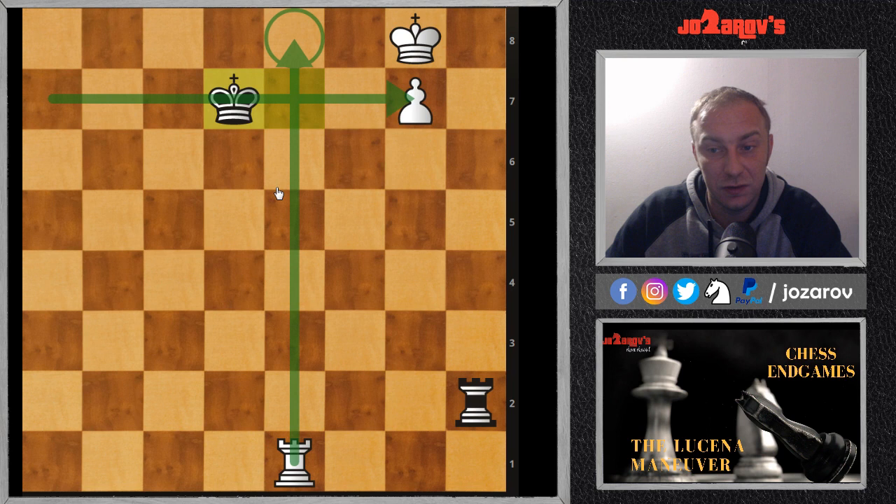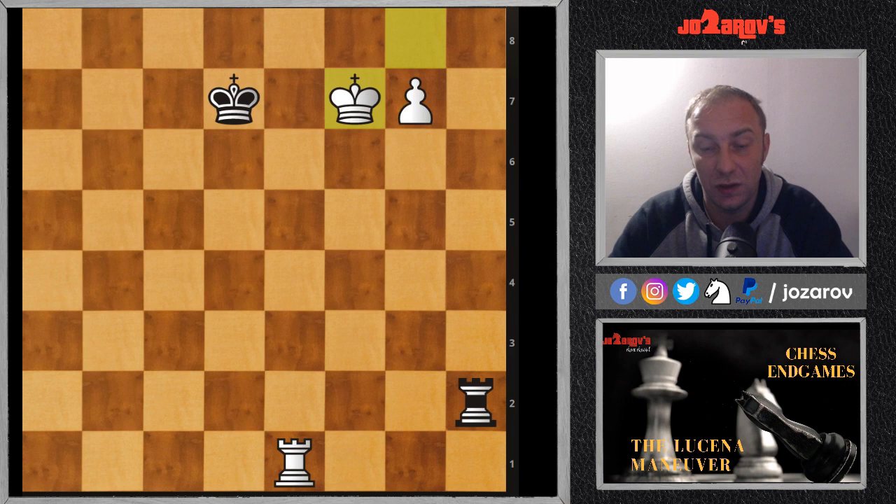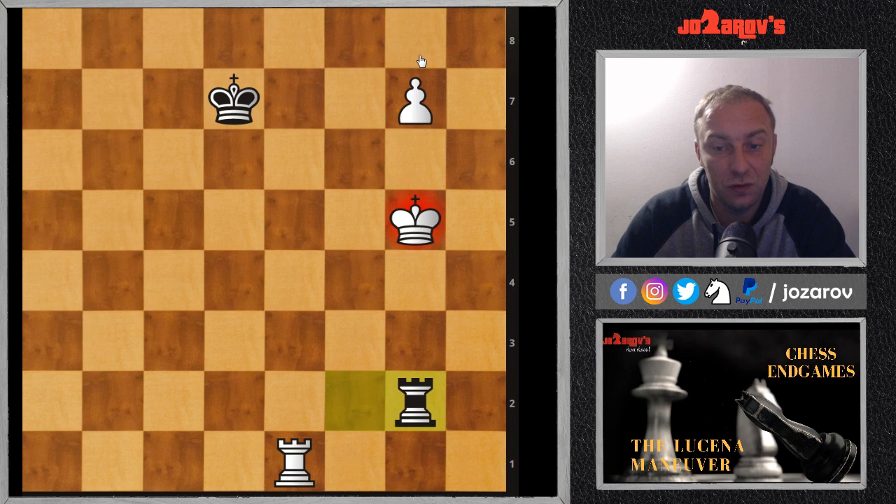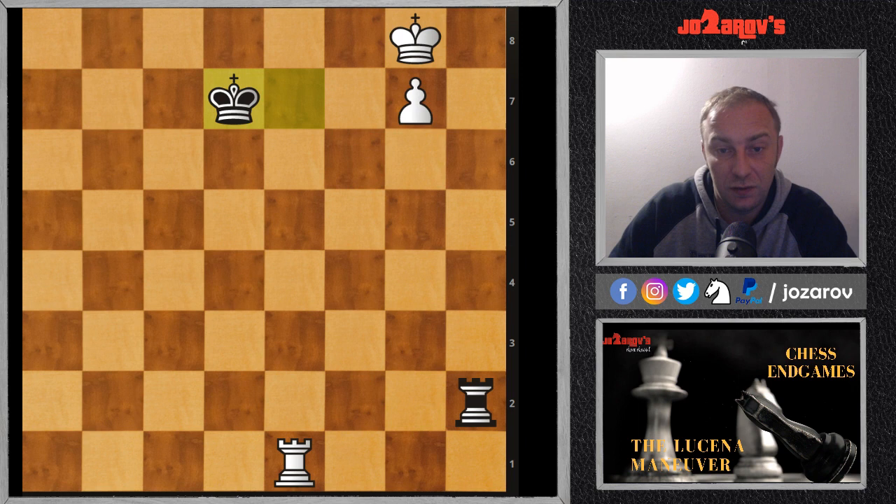There is an inaccuracy you can make: playing king on f7 immediately to try to promote. Although this position is still winning for white, there are some perpetual check possibilities for black. Especially in a blitz game, you could run into trouble if you haven't played this pattern. Your opponent could just continue to check you and this position could become a draw.